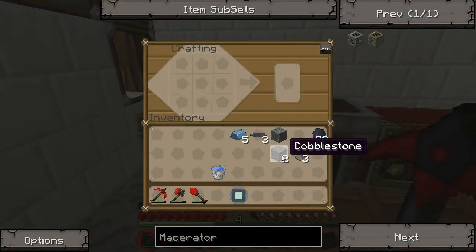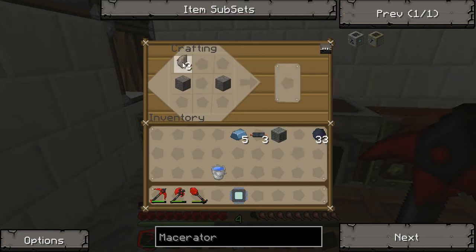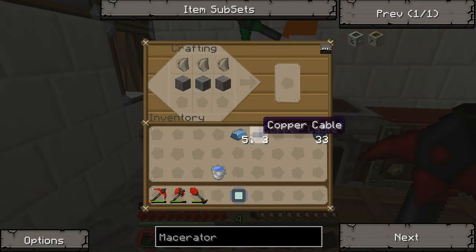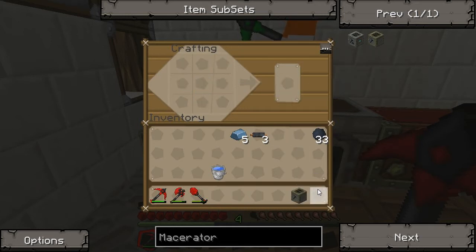Now we can make the macerator. In the middle on the side you want the cobblestone, and on the top you want to fill that top row with flint — horizontal. The machine block goes in the middle, and the circuit on the bottom. And you have the macerator.